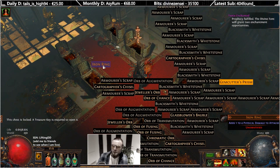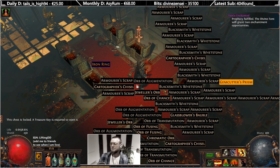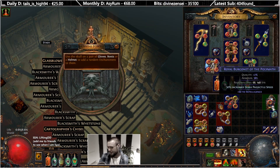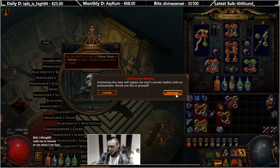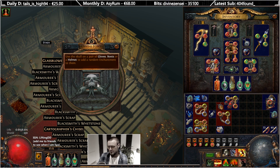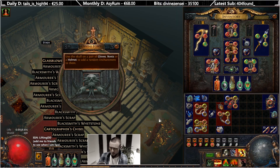Another offering. Why does this look so bad? Like, these four keys and an iron ring - what?! Purity of elements mana reservation - not in this space. Yes - leap slam damage!